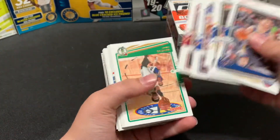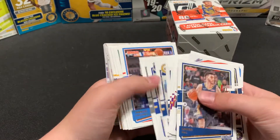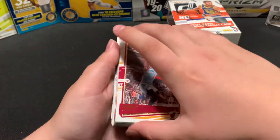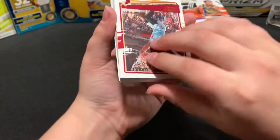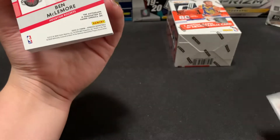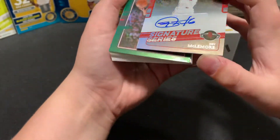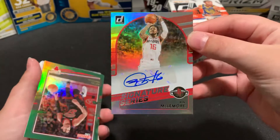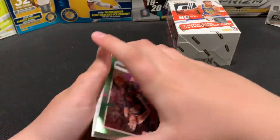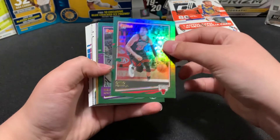There's so much — should I just fly through it? It's almost too much. Oh, we got a flipped-over card — can it be an auto? It is an autograph! Signature series — that's cool. Is that a rookie? Yeah, are you sure? Yeah. I didn't realize you could pull autos — it's Otto Porter Jr., green.